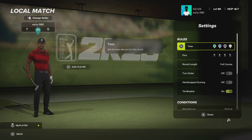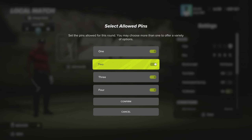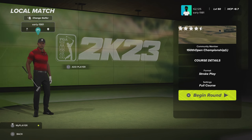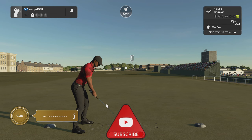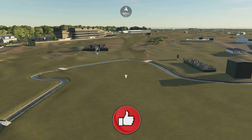There are four tee options and we will be swinging from the tiger tees, playing 7,513 yards, with pin set number one. So excited to be playing as Tiger Woods around this world famous golf course. Thank you so much for the continued support on the channel — if you are new, please smash the subscribe button, and if you enjoy the content please leave a like. Here we are on the opening hole.